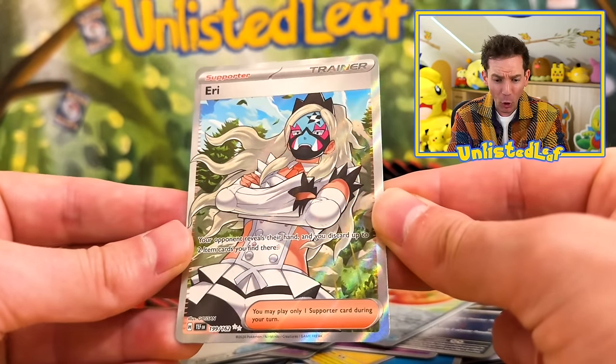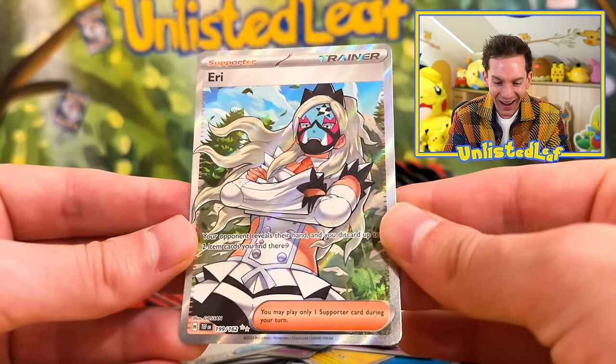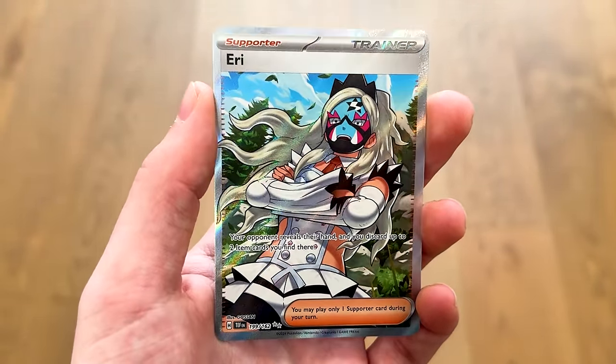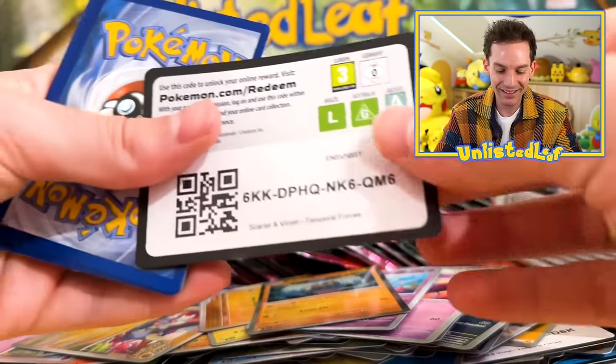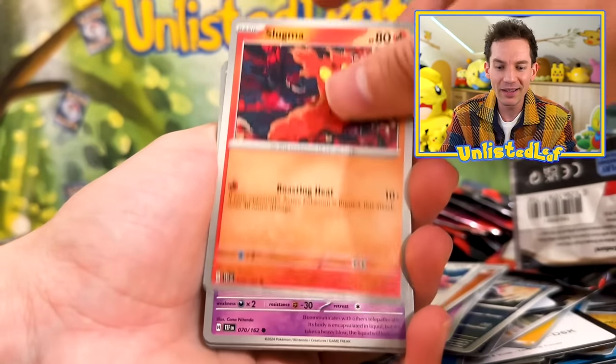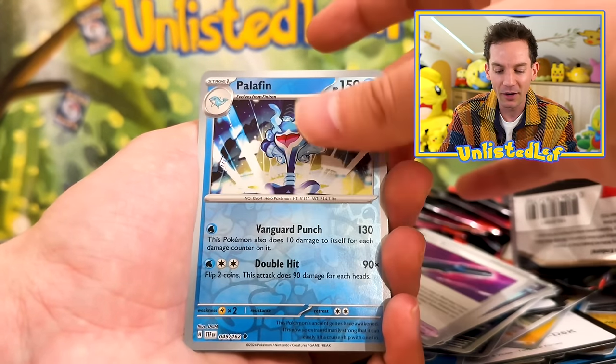Just as you talk about it — it's Uri! That's so cool! No way! Oh, that is such a good trainer card. That's our second full art trainer as well. And thank you so much to everyone that buys those Unlisted Leaf packs — you guys show so much love, I feel like I don't talk about them enough, and you guys still show the love. It's amazing.